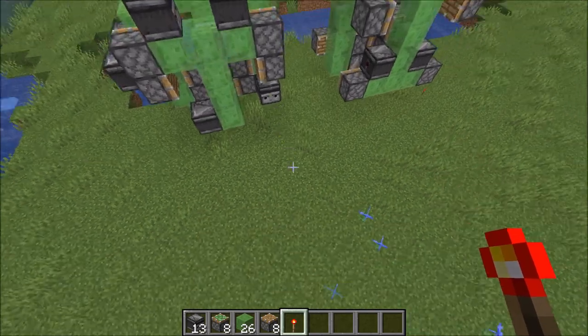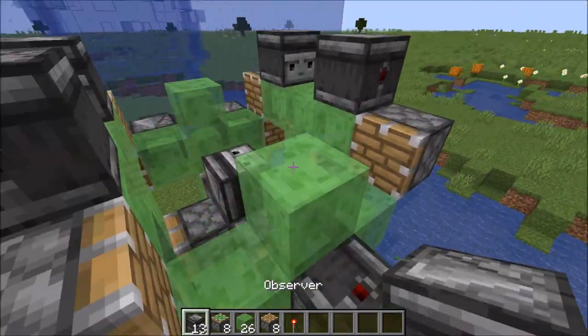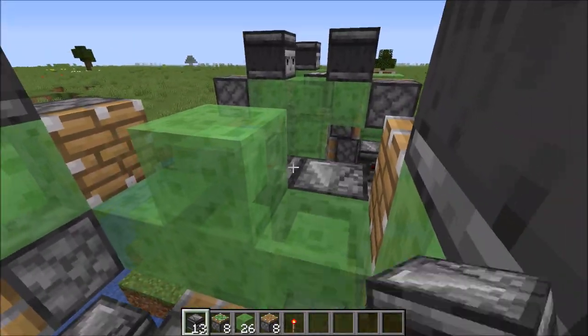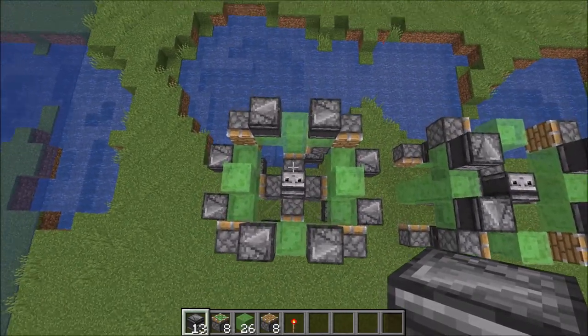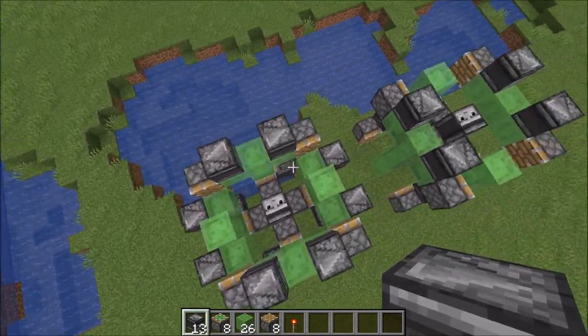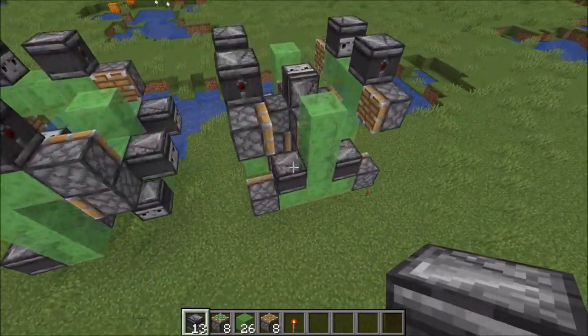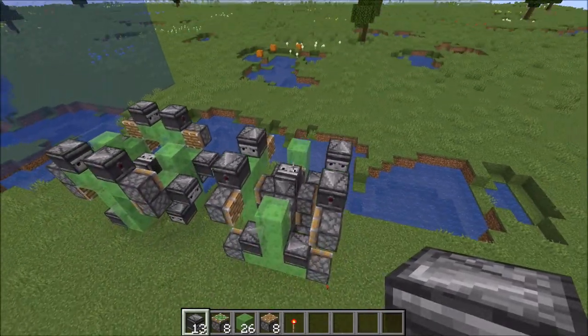Without further ado, jumping over this way, we can check it out. This one here is missing some observers, but if I just go ahead and put those back — the whole build's dimensions on the one I posted yesterday are seven blocks long, five blocks wide, and five blocks tall. This new one is five by five by five, so it's just a nice even cube.